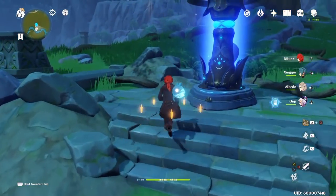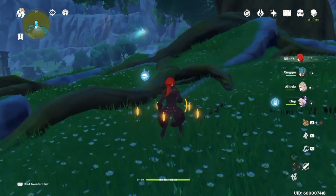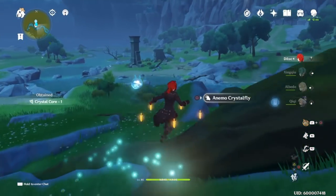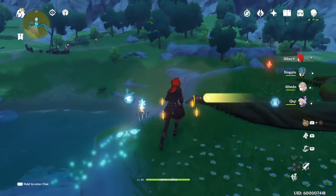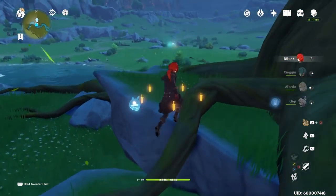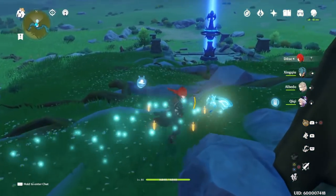So here at the big-ass tree — which is what I'm going to call it — you're going to have around four crystal flies just floating around. You just want to grab them. I know on console you've got to wait for the button to pop up, which that lag can get you to lose some every now and then. On mobile I know it's rough to try and grab them, which is why it's good there's so many.